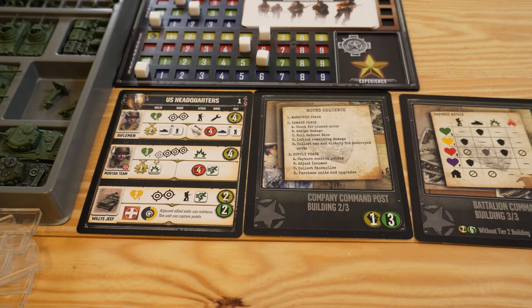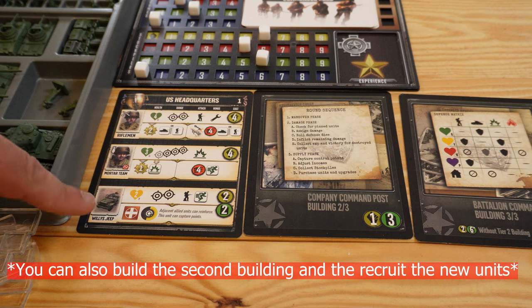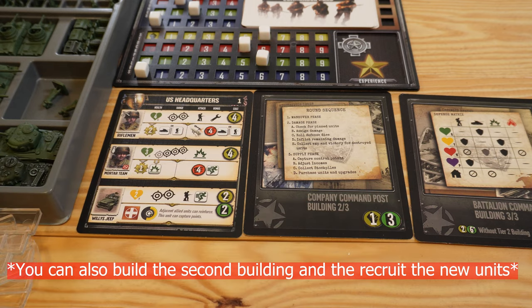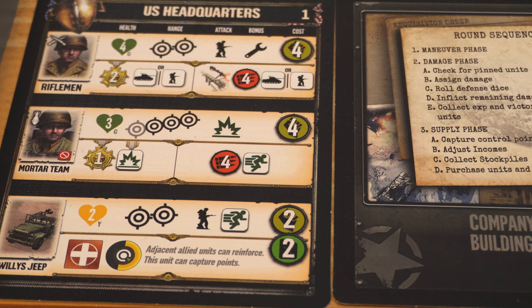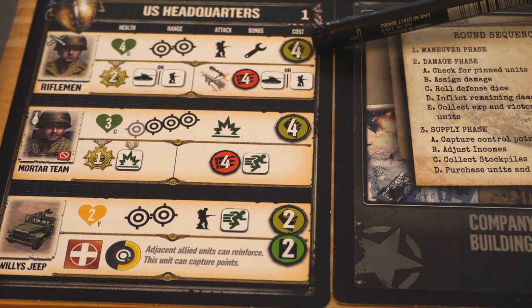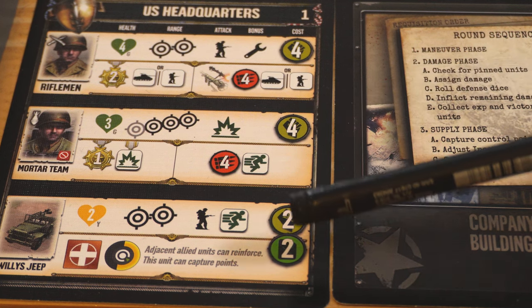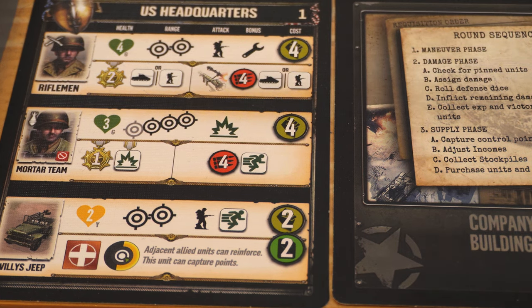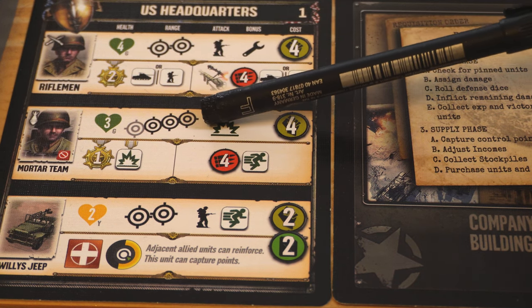Now it's time to recruit new units. We can only recruit units from buildings that are face up — only the first building is available since the second and third are still face down. To recruit a unit we pay a certain price: the rifleman costs four manpower, a mortar team also costs four manpower, and a Willis Jeep costs two manpower and two fuel. The rifleman has a health of four and a range of two, while the mortar team has a range of four.